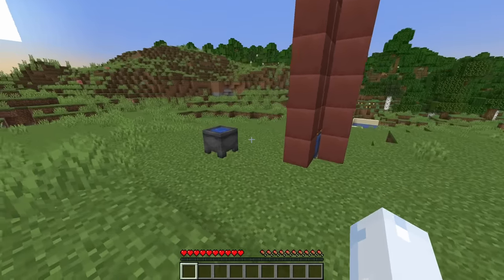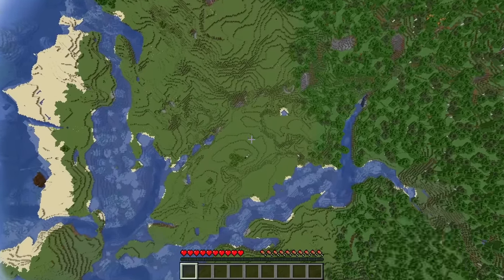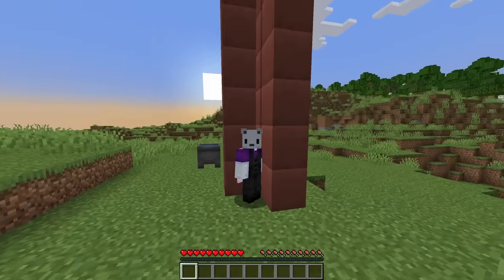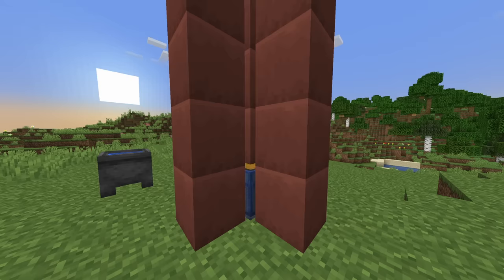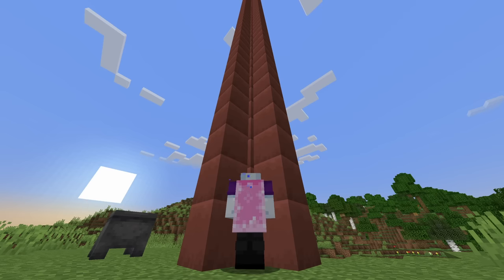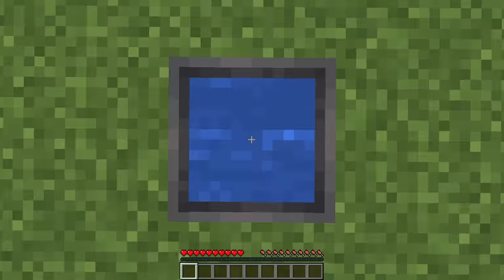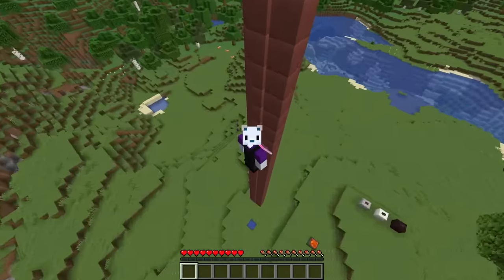I've set up an experiment here to see if this is true, starting with the single pixel of water. One pixel! You could just land in the water with no problem. But heaven forbid you have actual water below you, because you can't survive that.